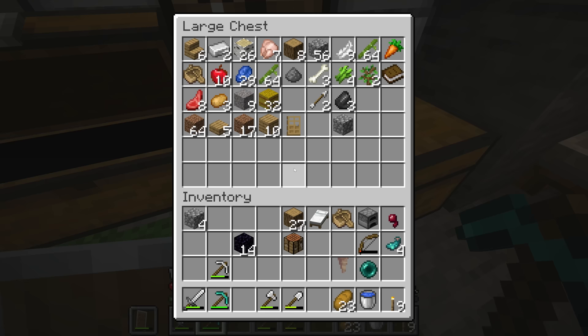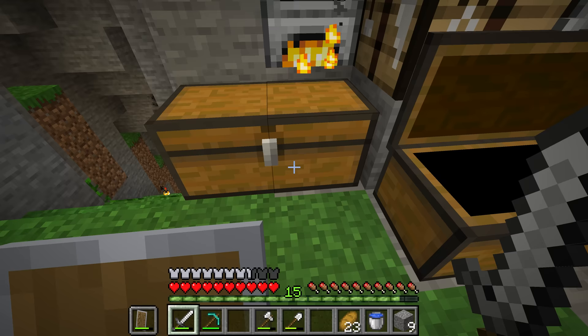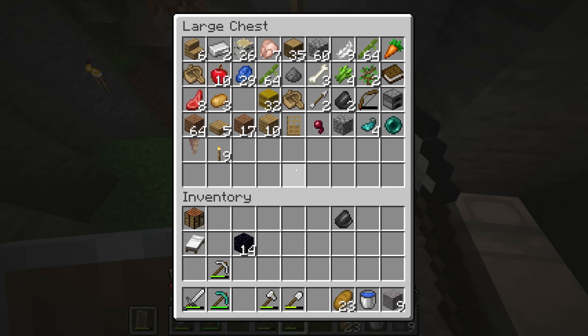First we'll make the nether portal, and we already have some flint. But if you don't, simply get some gravel, place it down, break it a few times — there's a 1 in 10 chance you'll get a piece of flint from that gravel instead of it dropping as gravel.